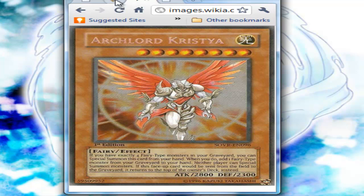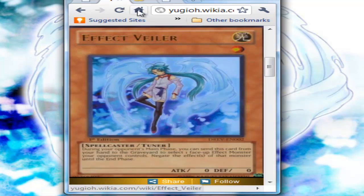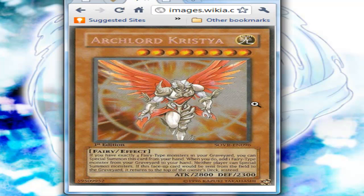So, it would be broken if Effect Veiler was a fairy. Because then, when you either synced with it, or used its effect and discarded it, that would add another fairy for Christia.